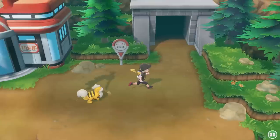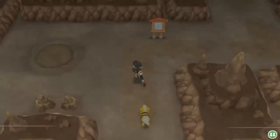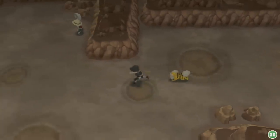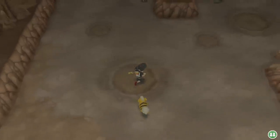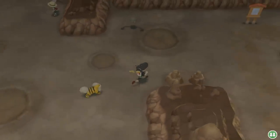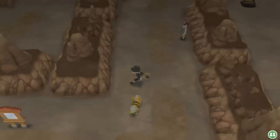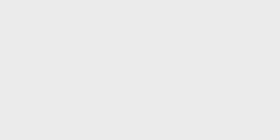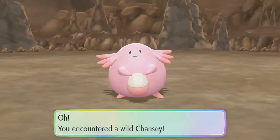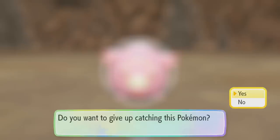One of the more common of the so-called rare spawns is Chansey. Chansey can be found in numerous places, though the earliest place you are going to be able to find it is in Mount Moon, before you're even able to find Squirtle. Chansey can be found on Routes 5, 6, 8, 9, 10, 11, 12, 13, 14, 15, 16, 17, 18, 21, 23, Diglett's Cave, Mount Moon, the Pokémon Tower, Power Plant, Pokémon Mansion, and Victory Road.